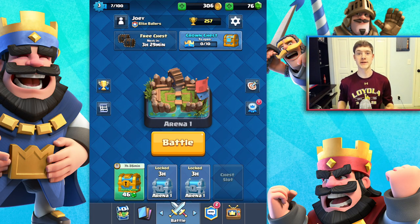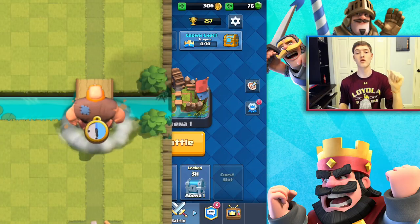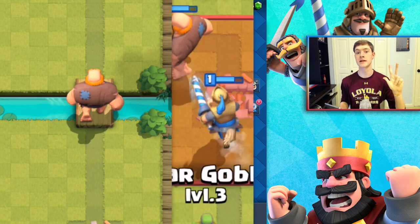Hey guys, what's going on? My name is Joey and today we are here for a brand new strategy for Clash Royale. This strategy is called the GPS Attack Strategy. That stands for Giant, Prince, and Spear Goblin.